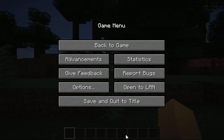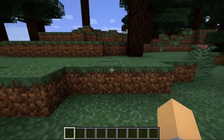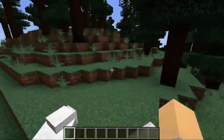Let's take a closer look at 18W45A. This is the latest snapshot of Minecraft for 1.14. Apparently they added pillager herds and all sorts of goodies.